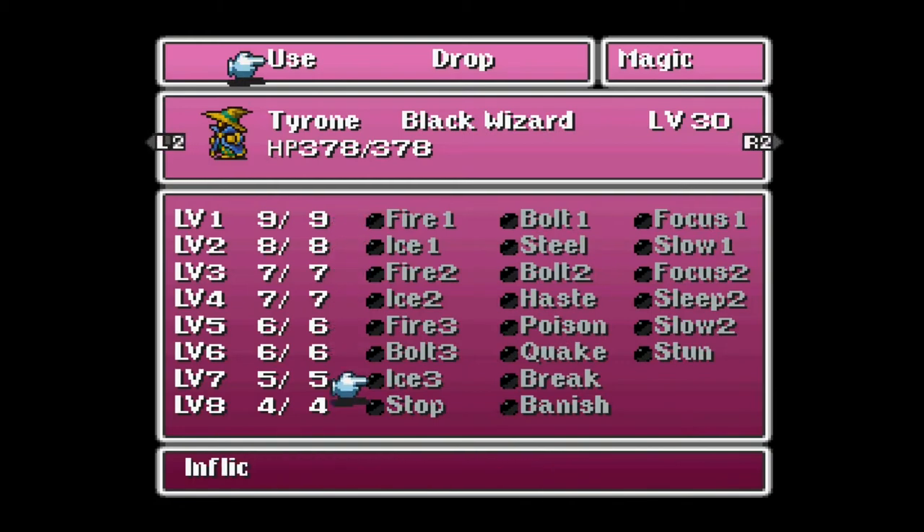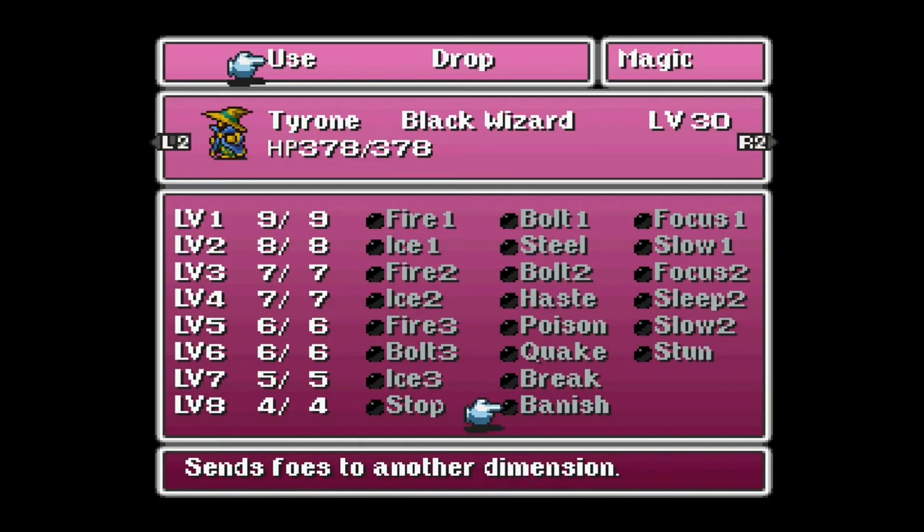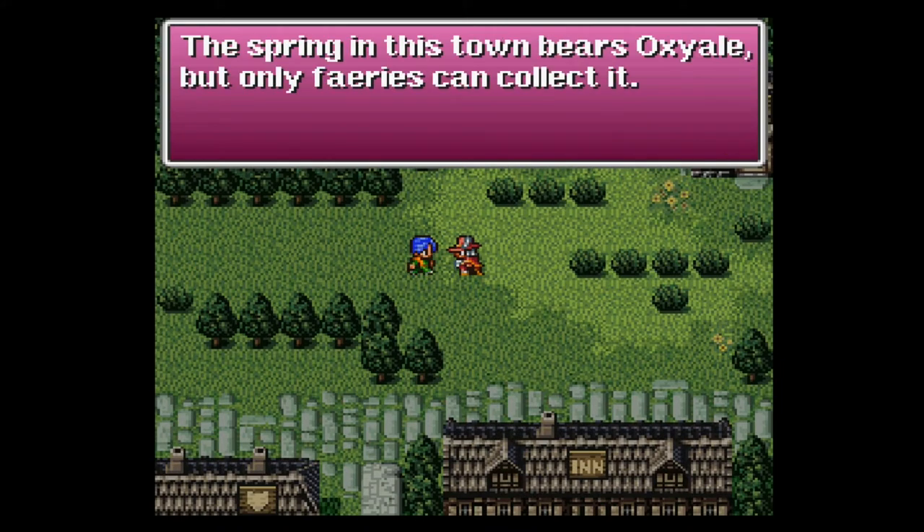Last but certainly not least, we have Tyrone. For his level 7 abilities, he has Ice 3. I also picked up Break, and it's really the Stop and Banish that I ended up picking up after going back and farming the evil eye for gill. Stop stops time for foes, immobilizing them, and Banish sends foes to another dimension. There are other options here, but I still need to grind for the 50 to 60k I'm going to need this episode, so we're not going to worry about any other spells here.